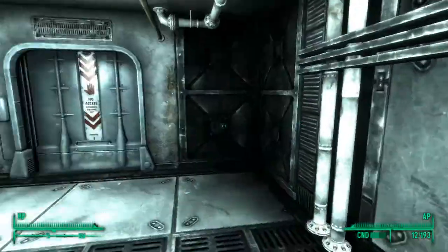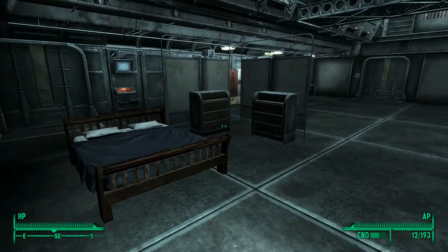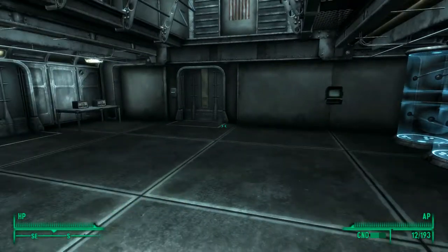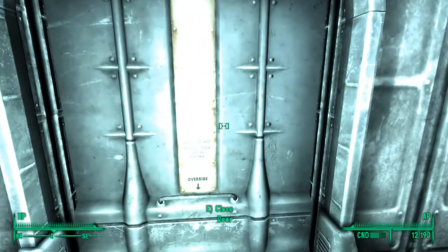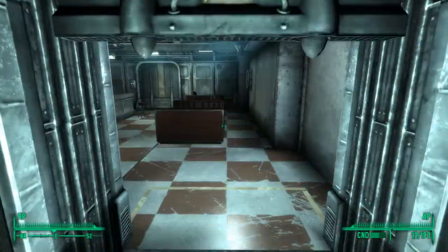Do you recognize that panel from Vault 101? The feature list includes a bed near the door for easy access, the workbench, the American flag on the wall, these labeled radio stations. I thought about trying to play the radio station through the entire vault until I realized that you could accomplish the exact same effect by just using your Pip-Boy.